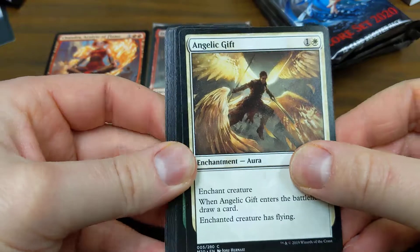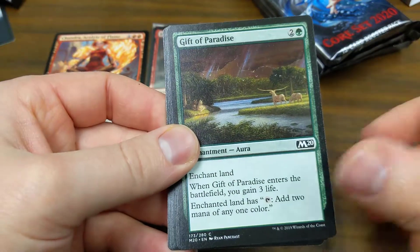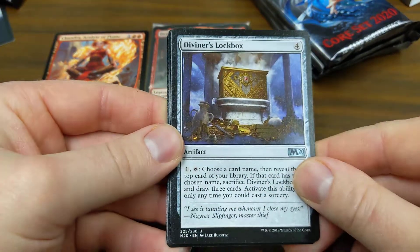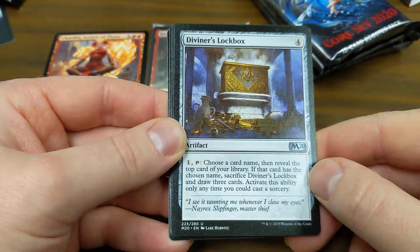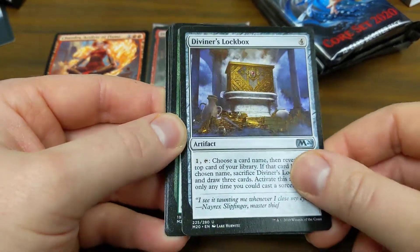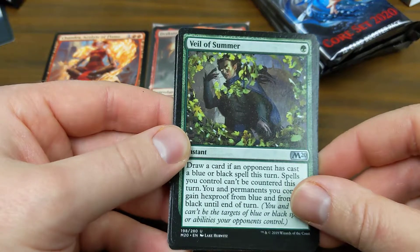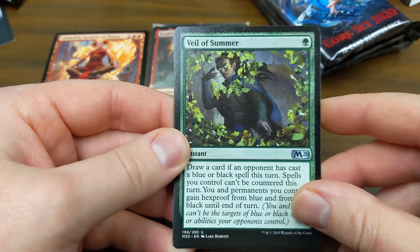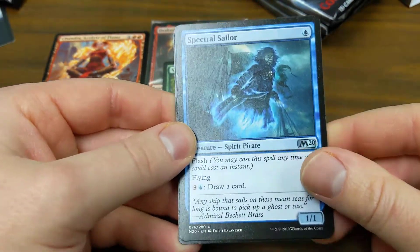Four more packs. If you recall the Core 2020 release, how'd you do — any bomb pulls? Put it down in the comments. Moat Piranhas — I wish it was the actual Moat card itself, that's worth a hefty bunch. Diviner's Lockbox: choose a card name, reveal the top card of your library — if it has the chosen name, sacrifice it and draw three cards, activated only when you could cast a sorcery. Veil of Summer — this card is up to about four dollars and seventy cents for an uncommon, seeing a lot of play in standard. Great card, protects your dudes and lets you draw.